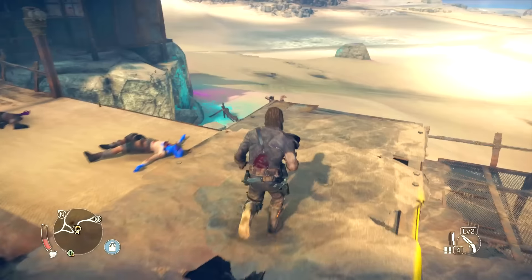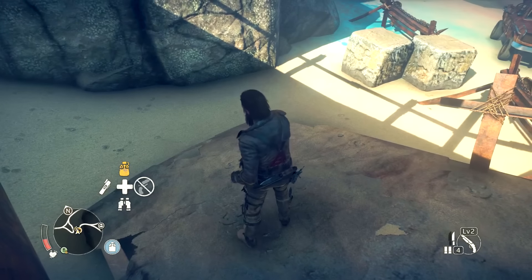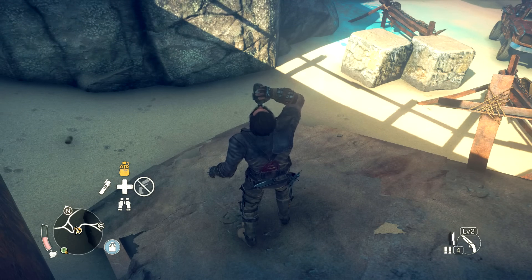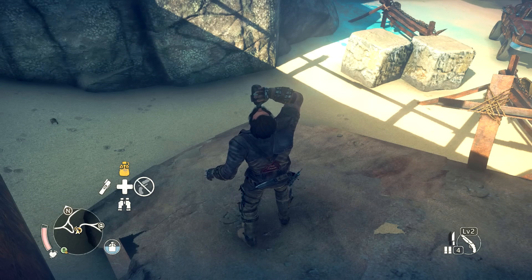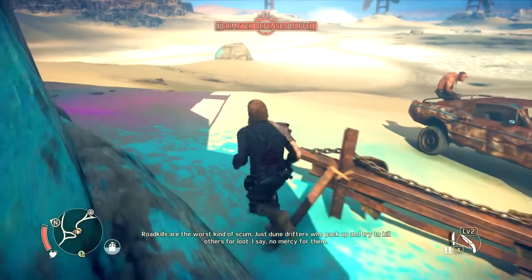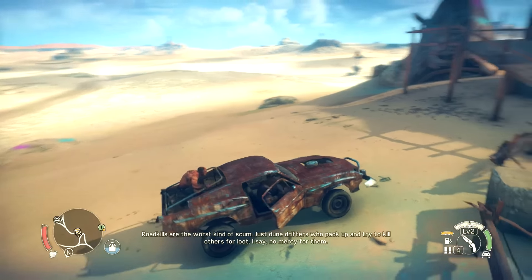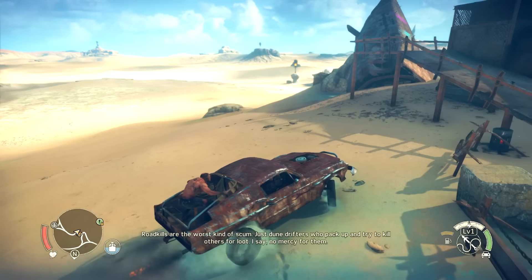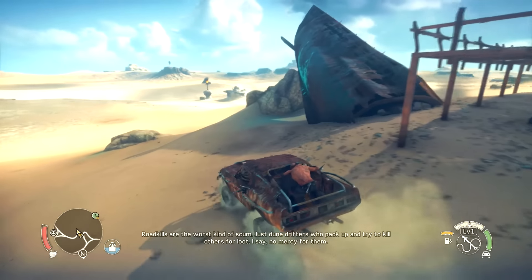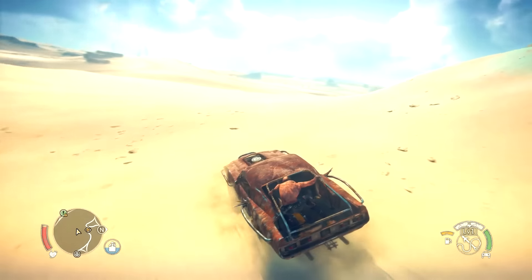I feel like we need a little water drink after that one. That was pretty rough. Mmm, delicious. Ah, better. All right. Perimeter defense is buffed — whatever, not even worried about it. So what I think we're going to try to do here is instead of hitting these, we're just going to see if we can pull them down. It might work out a little bit better for us.